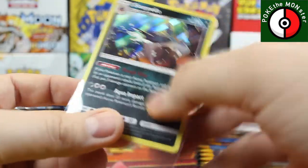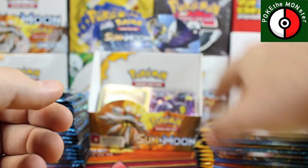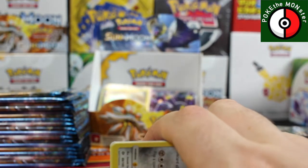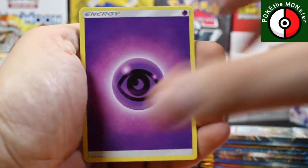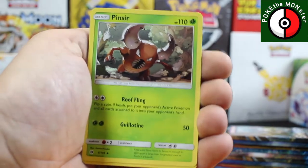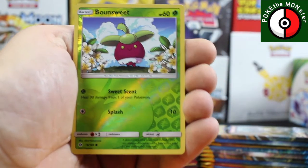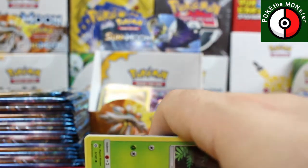All I can think about whenever I see a Sharpedo is that horrible shark movie — Sharknado, the tornado filled with sharks. I just die every single time I hear it. Psychic Energy, Ultra Ball, Pincer, Team Skull Grunt, Bewear reverse holo, and our rare card is an awesome-looking Golduck.